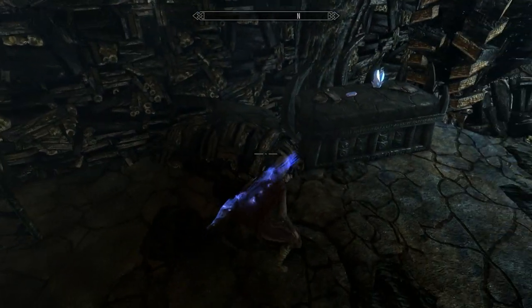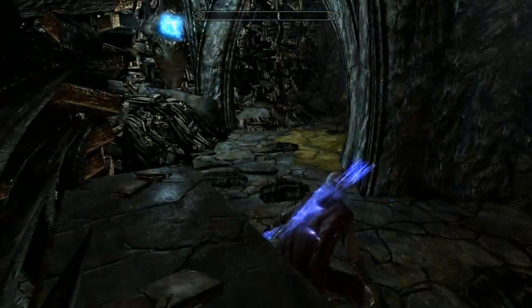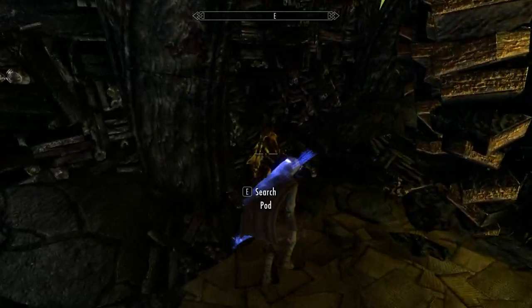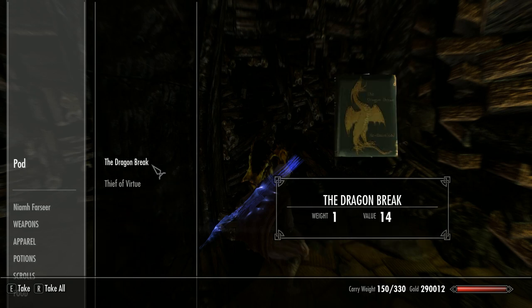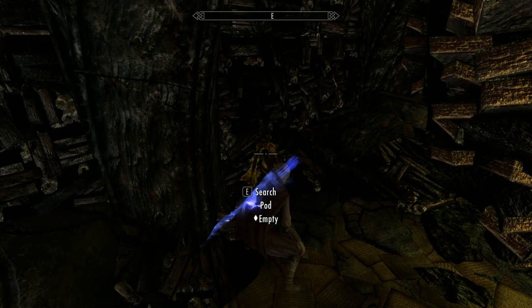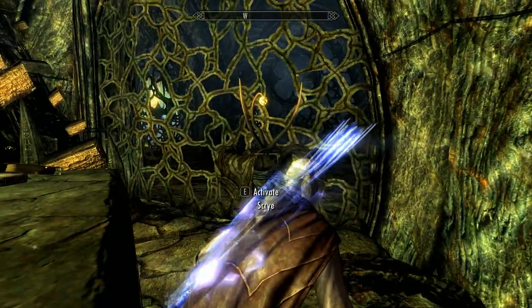Okay, just go through here. To get that gate open - oh, search pod, sorry, forgot about that. I'm sure I've already got that but I'll take it. I'll soldier them off here and then activate the scry.